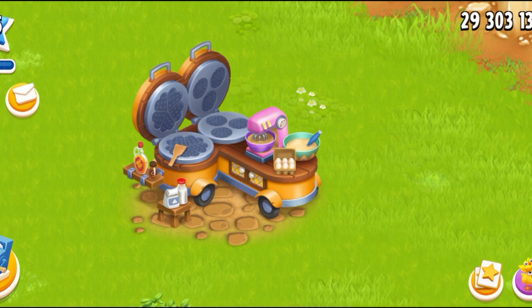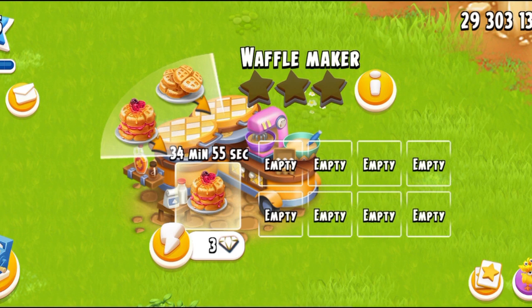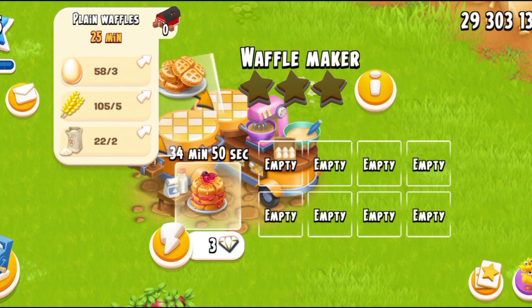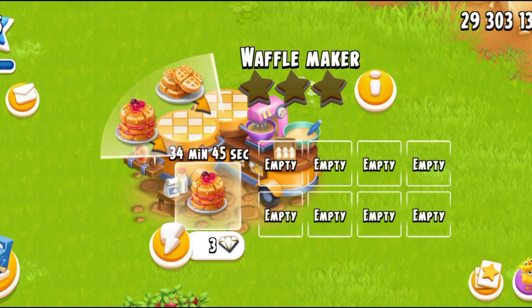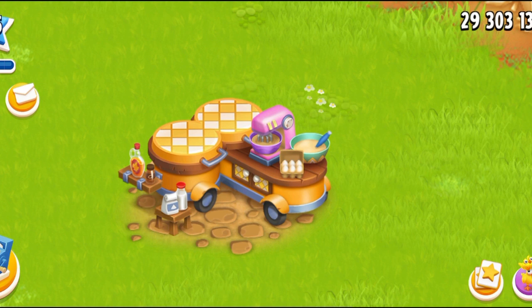Let's talk about the next product, which is the berry waffle. It's going to take one syrup, one plain waffle, three raspberries, and two blackberries. So make sure you have a lot of plain waffles if you want to make the berry waffles too. It's going to take 35 minutes. This is how the working animation of the waffle maker looks — you can see the waffles are being baked, the mixture is working, we've got eggs, syrup, milk, and all that baking stuff. The color is also very pretty, sort of yellow and orangey.